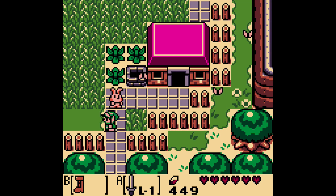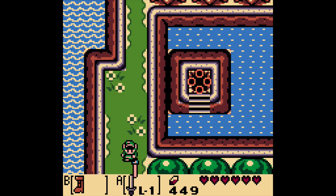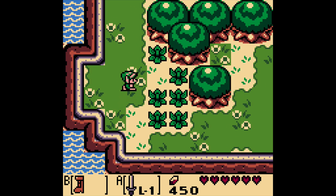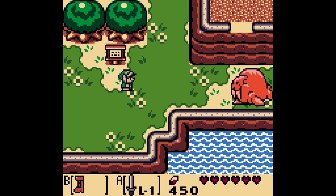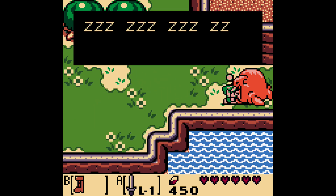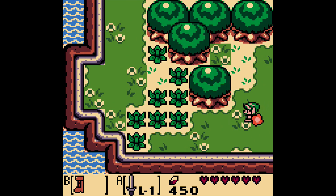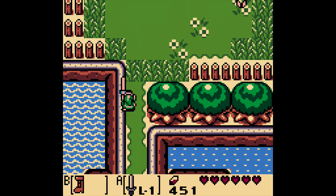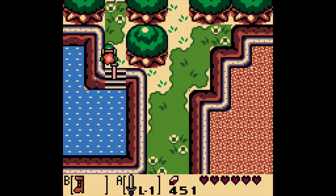Let's get the Pegasus Boots back because it just makes dashing a lot easier. The Animal Village is pretty small — I don't know if you can really even call it a village. Also, sometimes you can run into trees and things happen — just keep that in mind. What do we have here? The Yarna Desert. This person wants Marin — interesting. There isn't a whole lot we can do for right now, so let's go ahead and check out that Dream Shrine the animal mentioned.